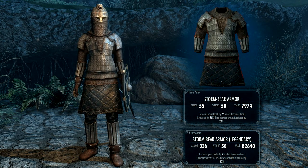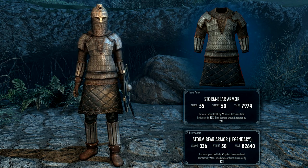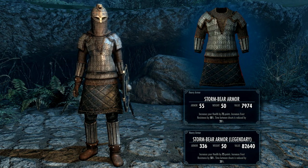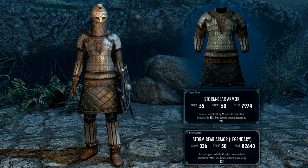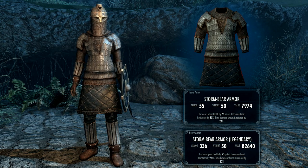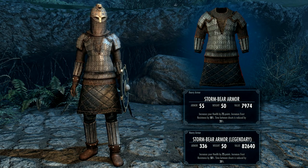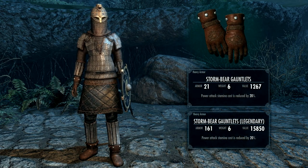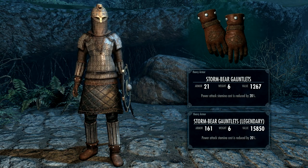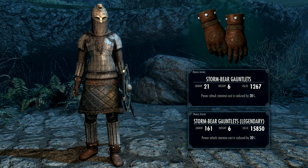The Stormbear armor itself - I think this is one of the best looking and most realistic armor sets out there. It has that whole Byzantinian Varangian Guard vibe going on, it really looks awesome. Base stats are armor 55, weight 50 - which is bloody heavy - and comes with a really decent enchantment which increases your health by 75, frost resistance by 50%, and decreases time between shouts by 20%. Great enchantment in my opinion, and I've managed to upgrade this to 336. The gauntlets are made from leather and really nicely detailed - I love the bear engraved and stitched in there. Base stats are armor 21, weight 6, and whilst wearing these power attack stamina cost is reduced by 20%. I've got them up to 161 armor rating.